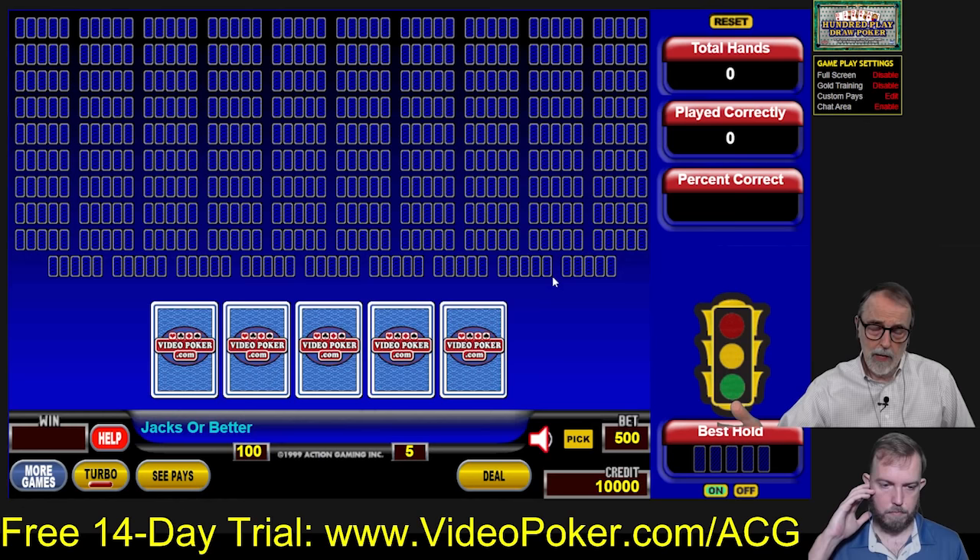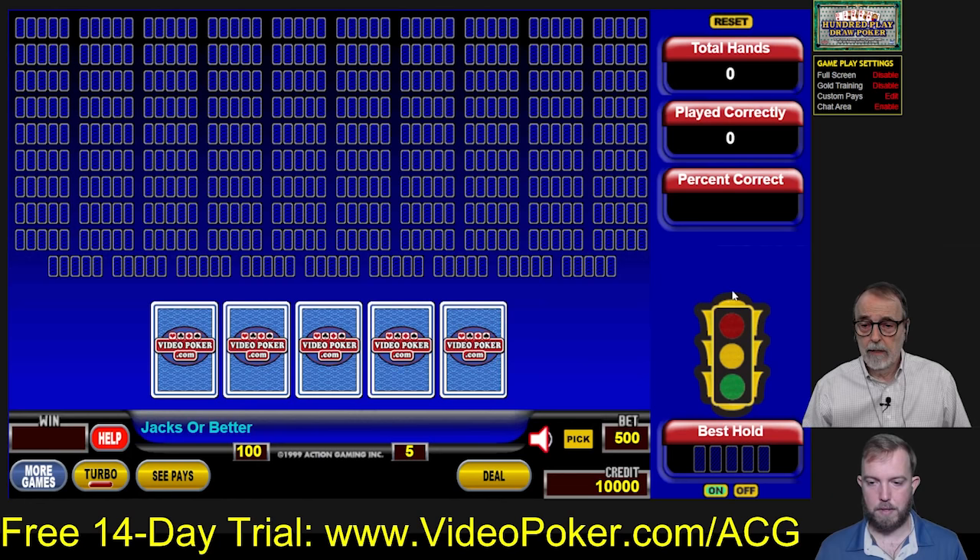As these hands come up, we will play them the way we think is correct, and on the right side there's a traffic light that Matt will explain. We're starting with the training here because we get comments on YouTube where people call us idiots and tell us we're playing these hands wrong, even though they have no idea what they're talking about. You're wasting your breath arguing with idiots on the internet — so we've got to just prove them wrong.